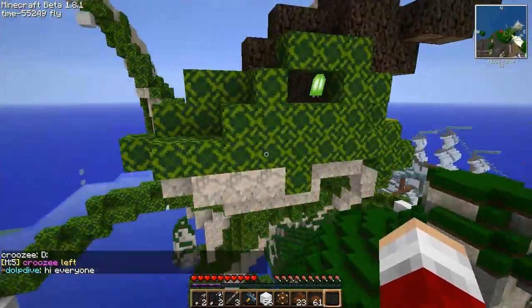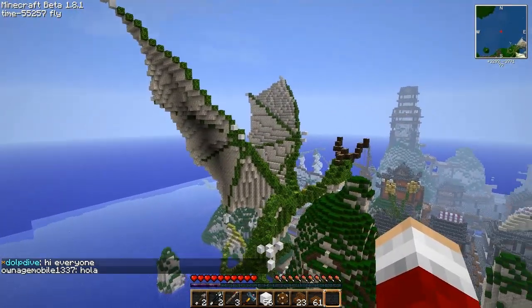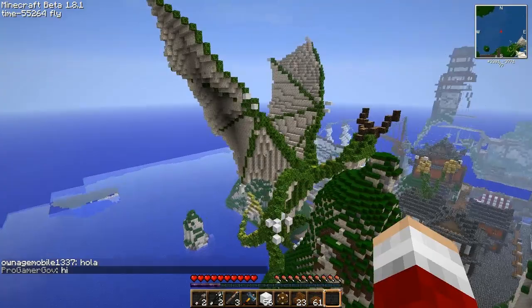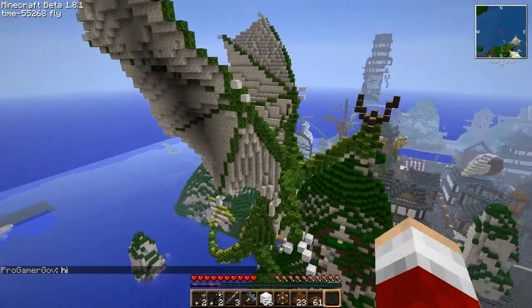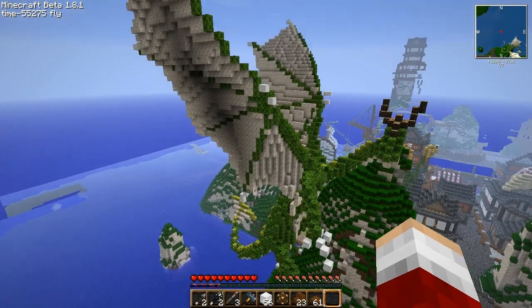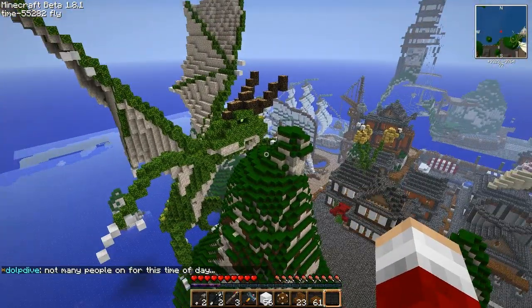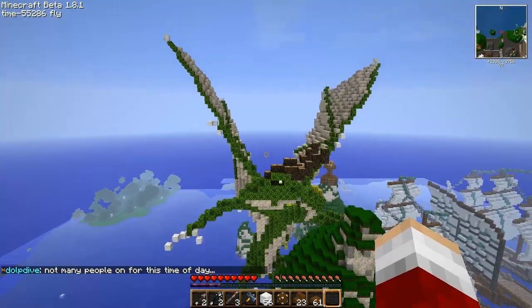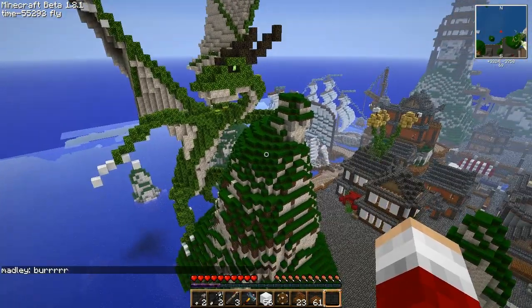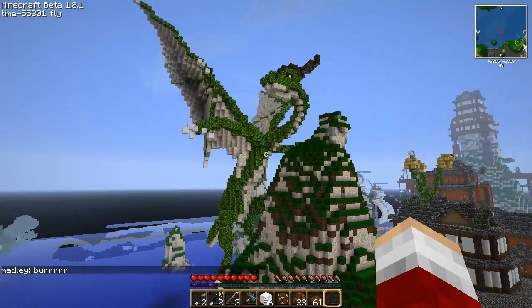This is a dragon, obviously. Can't remember what we called him actually — there was a sign on his nose with his name. I made this when the terraforming was being done. He actually used to have mushroom-textured wings and skin. He did look like a mud bath, but obviously mushroom has been changed in texture — it's now this brown colour. So I had to change that to a granite texture, which works quite nicely. It looks as if he's evolved to blend in with his surroundings, like these mountains are made of granite. I think he suits his spot — he's just hanging on there, looking out into the distance.